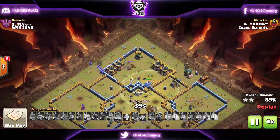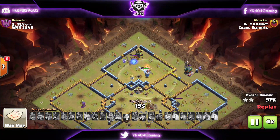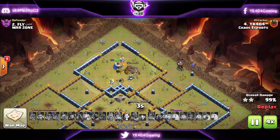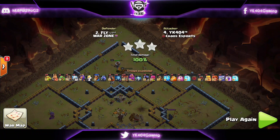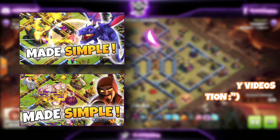Even then, we're going to get the three-star — or are we? Because the Air Defense is still standing, and it goes down to the Minions and the Owl that we had. The last Minion clutches the last star. There we go. This is an anti-three-star base — I have some other armies to take care of these kinds of bases if you want to check those out.